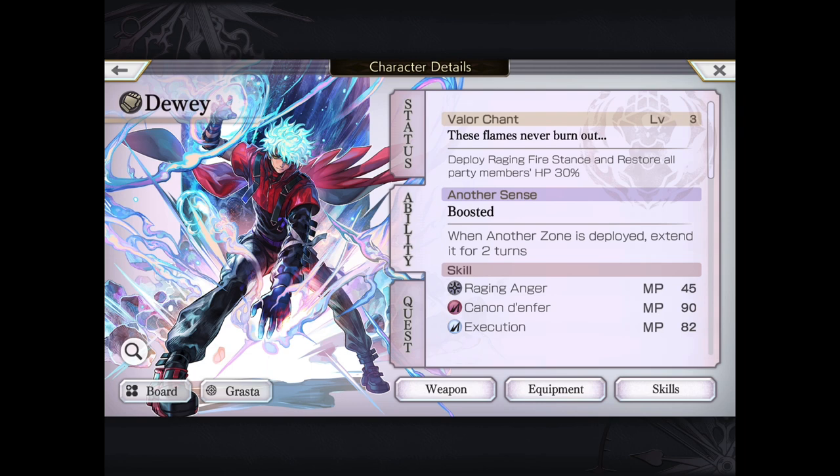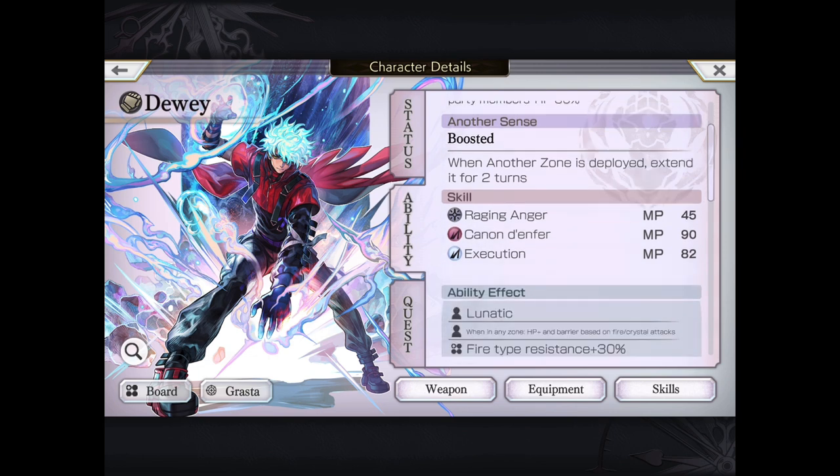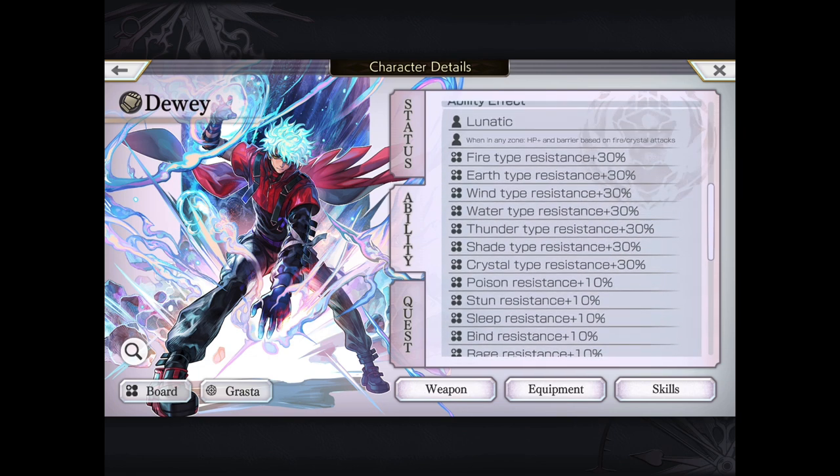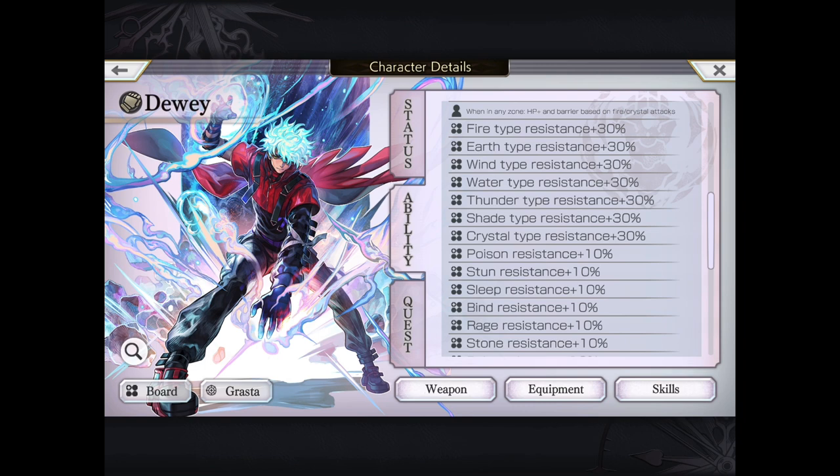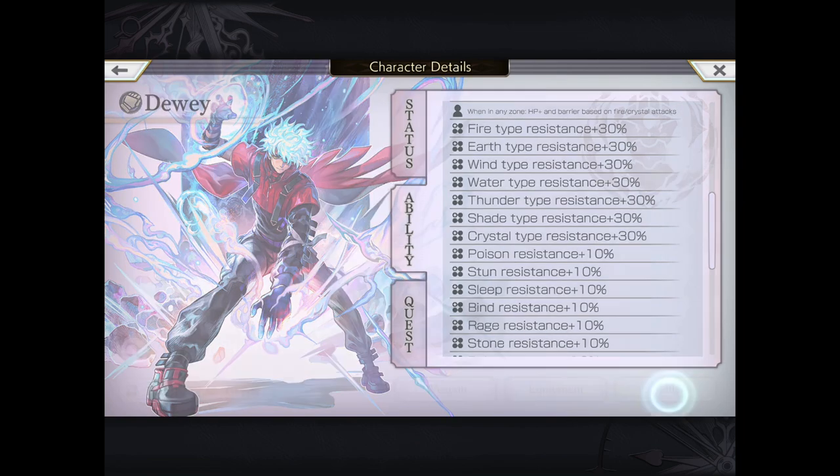He's also an Alter unit, so he has the ability to lock in zones with something called Another Zone. His special ability is he extends that by two turns. Note that at the end of turn, he can heal up to 40% or provide barrier shielding up to 30% depending on the number of fire and crystal moves done that turn, up to four moves.